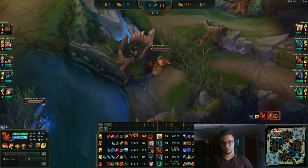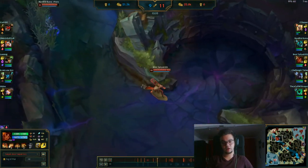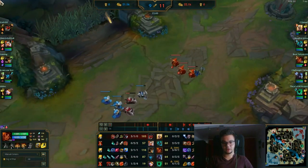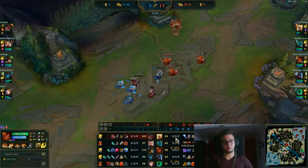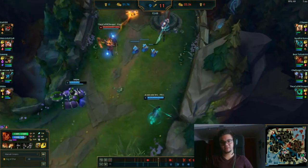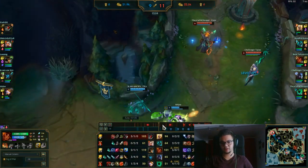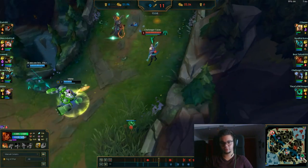Hecarim didn't get the kill — he hesitated, he could have gotten it. He probably wanted me to get the kill. It's arguable who should take it. Kayle shouldn't take that kill since she still has time to scale. She should take her time to scale and not get kills, because the ones keeping the game alive are either Aphelios, me, or Hecarim.